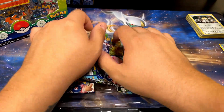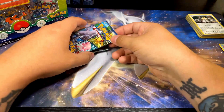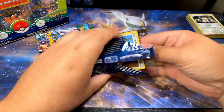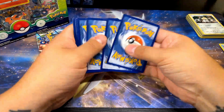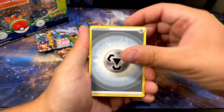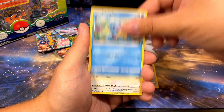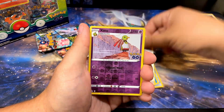Each pin collection comes with three packs, so we got nine more packs here. Hopefully we can pull some good stuff. Pokémon GO is also, for English, one of the only sets that doesn't have multiple different sleeves for the packs, which I find kind of interesting. I usually like to pick packs based on which Pokémon I like better, even though it doesn't mean anything. It's interesting that this one just has the one.